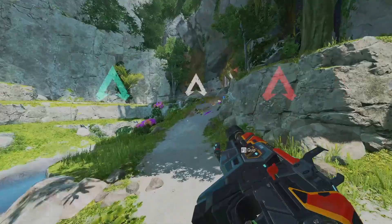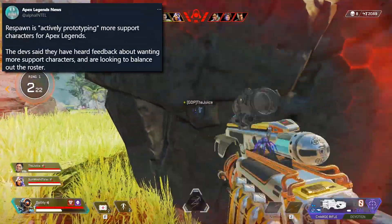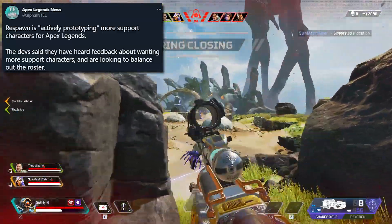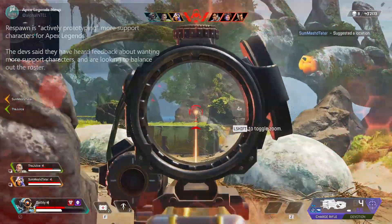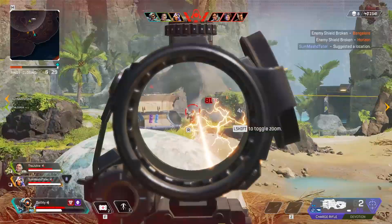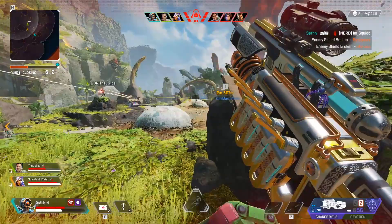We did get some new information that Respawn is actively prototyping more support characters for Apex Legends. The devs said they have heard feedback about wanting more support characters and are looking to balance out the roster, which I would definitely not be mad at if we got another support legend in the future — and I'm sure a lot of people would be happy about that as well.